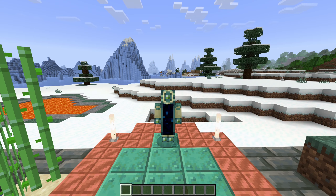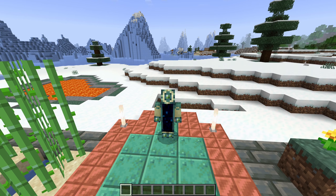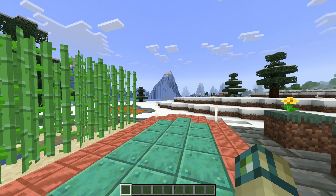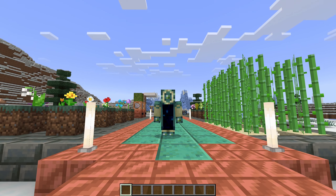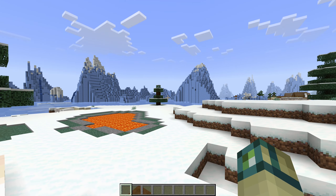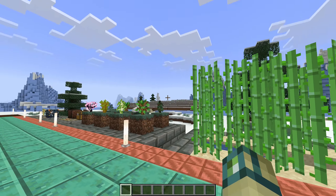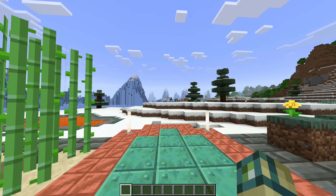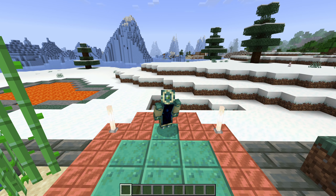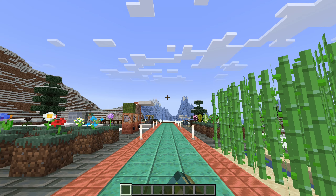Hey guys, the 1.21 update for Java and Console Aspects is out now! This update adds full support for the remaining Tricky Trials features that weren't already added in the Wolf update, and it also fixes the really annoying bug that made Bogged invisible. It feels like I just went through this, because the Wolf update came out less than two months ago, but since Mojang dropped Armored Paws so close to 1.21's Tricky Trials update, I am back again with even more features.